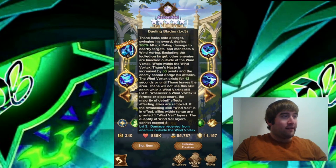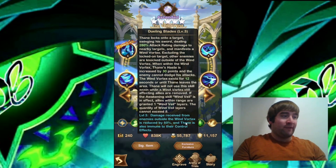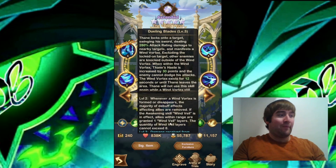He'll summon a Wind Vortex and do a lot of damage. He'll gain 30 haste points — that's a lot. The Wind Vortex will exist for a maximum of 12 seconds, which is quite a bit of the battle. And with level 3, damage received from enemies outside the Wind Vortex is reduced by 60% — that's a lot of damage mitigation — and he'll be immune to their control effects as well. This level 3 is very powerful.